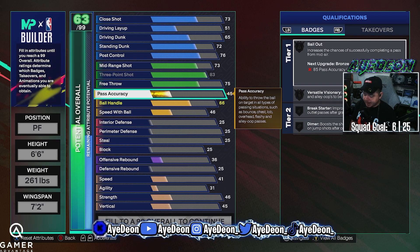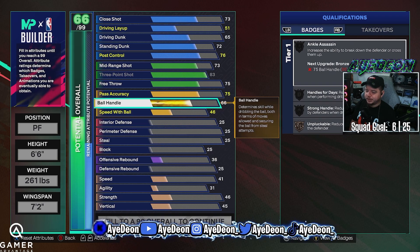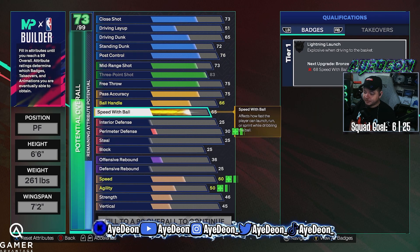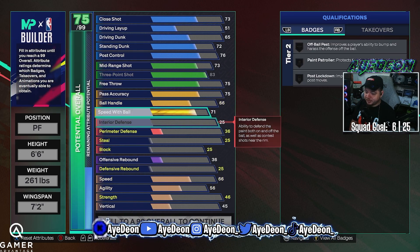Free throw, we're gonna toss that up to a 75. Pass accuracy — like I said, you're getting a 75 pass accuracy which gives you silver break starter. Not the greatest, but you're not really throwing outlet passes unless you absolutely have to. It at least gets you toward the free throw line, and sometimes you can throw the full length of the court — it really depends on how the game treats you. Speed with ball is at 71, so you get lightning launch at bronze. I've been able to get around people and get a quick step here and there.